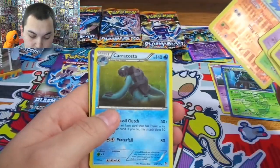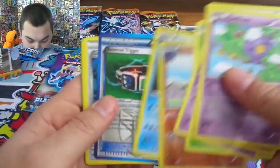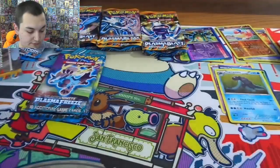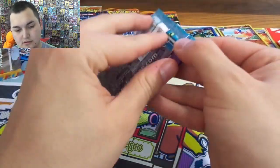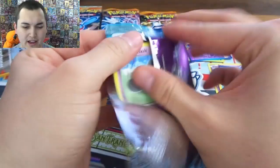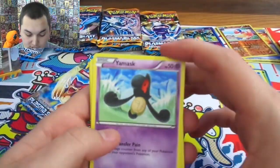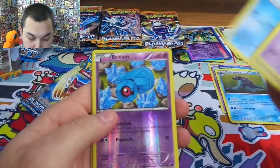Archen — reverse trigger — that's just a Team Plasma item. Are ACE SPECs in this one you guys? You have to let me know because I really don't remember if ACE SPECs come in this or not. They might have been in this set — yeah I think they are. But nonetheless let's just open this thing.